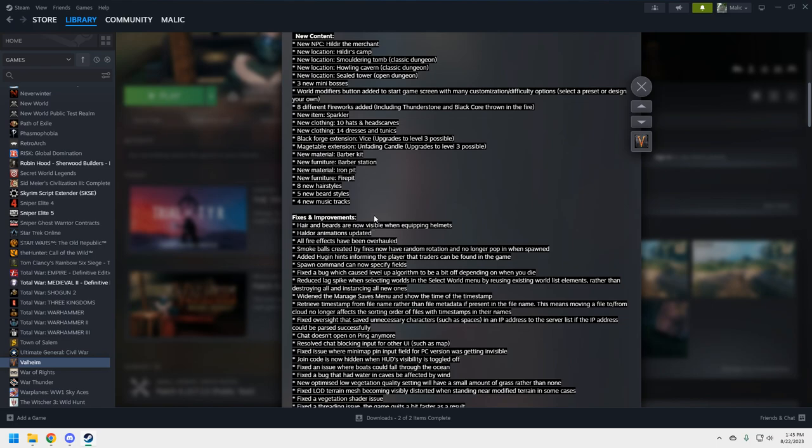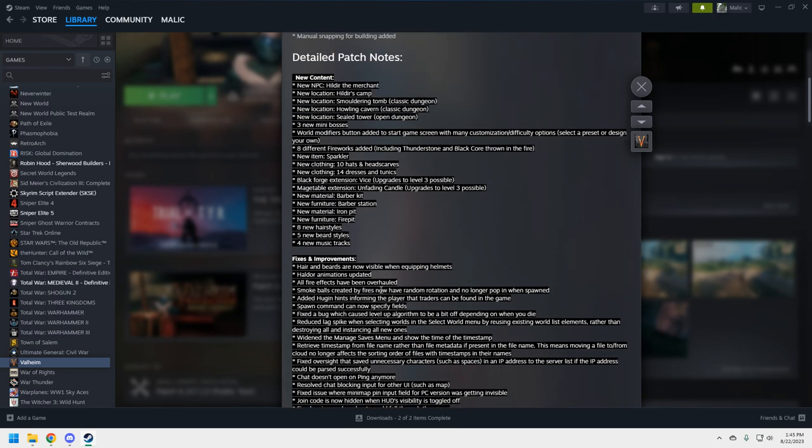We're not going to go through every fix and improvement because there are a lot. The major bulk of this update is the new content — Hildur's quests, three new locations, mini-bosses, and the difficulty slider. That's the most important thing. For the fixes and improvements: smoke balls created by fires now have random rotation and no longer pop in when spawned — these are nice but not hugely important to most players.